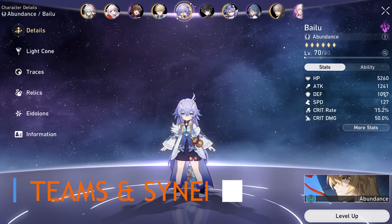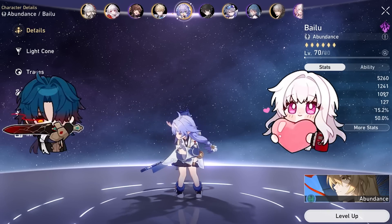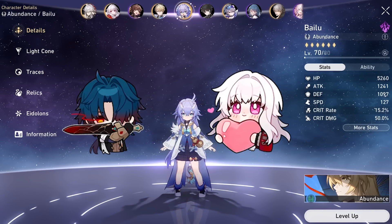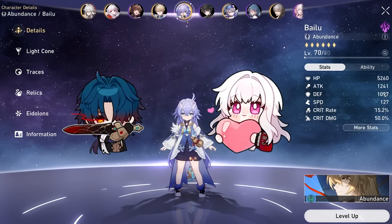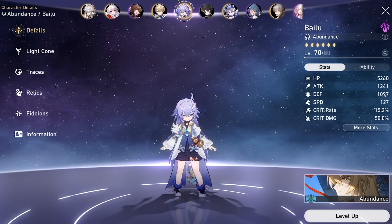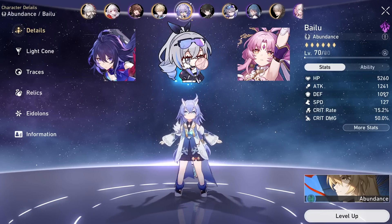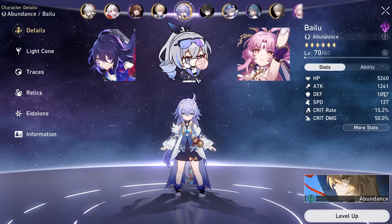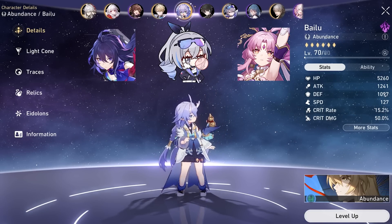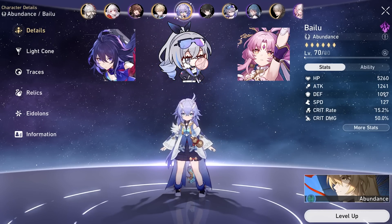She is a sustain unit, so you can put her in any team and she'll work. Her skill gives increased aggro for Destruction characters, which works well with Clara and Blade. You may need to use the skill more often with both of these characters depending on how much they get hit or consume HP. Both are not skill point intensive, allowing Lynx to spam her skill. Blade also benefits from the max HP increase for more damage. Up next is Mono Quantum with Seele or QQ, Silver Wolf, Lynx, and Huohuo. This team can comfortably clear most content, though it won't be crazy in terms of damage as you're occupying two slots for sustain. This will change with Hanabi in the future.